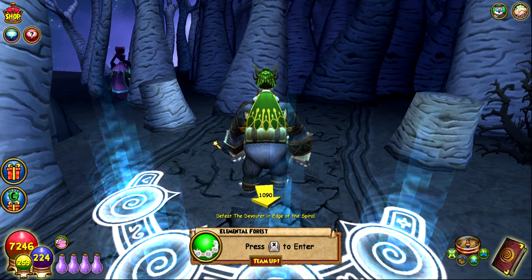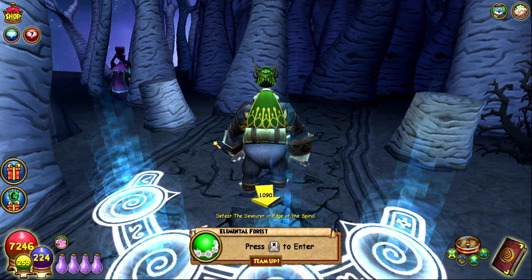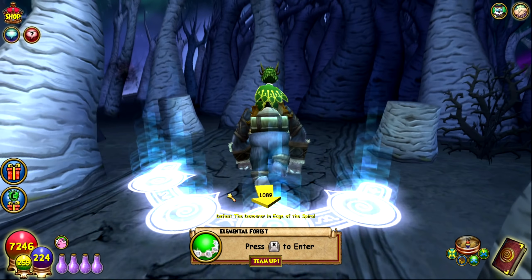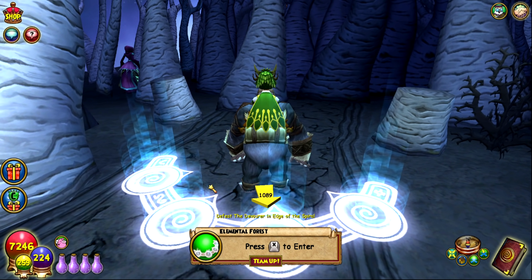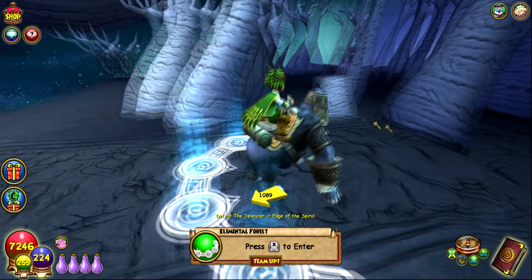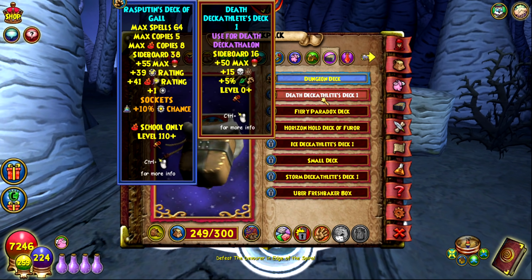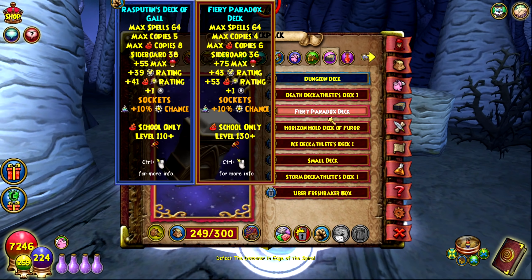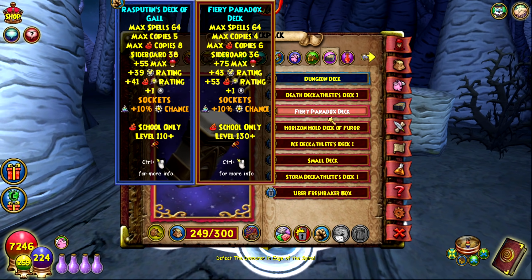The next piece of gear is the Paradox Deck, dropped by Arachna Magnum — the final boss of a dungeon in the Elemental Grove, the final alcove of the Elemental Forest in Husk, Empyrea. It gives lots of crit, lots of block, and a triangle socket you can slot pips or accuracy into, making it one of the best decks in the game. It also gives some health. Overall a really, really good deck you can use for the rest of the game.